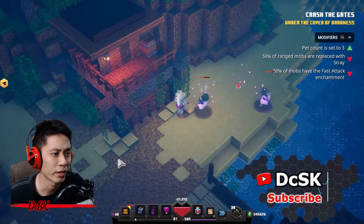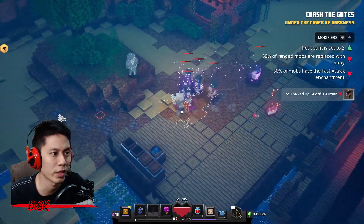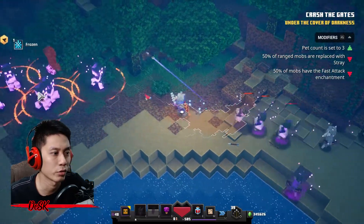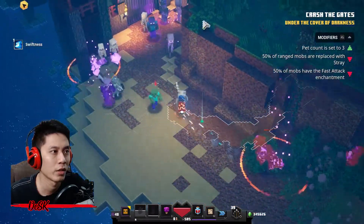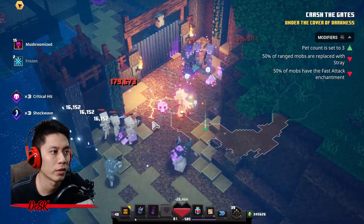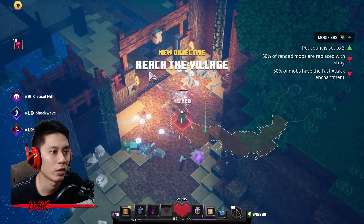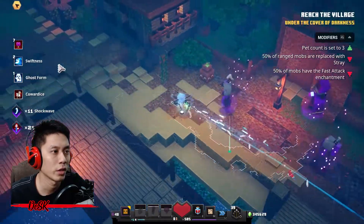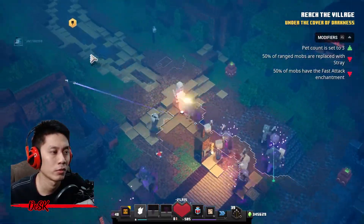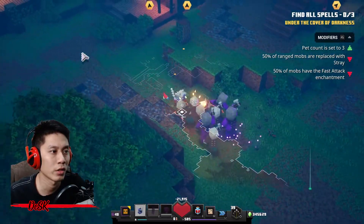Now run — you don't need to attack them unless they are blocking your way. Yeah, like this one — you need to kill them to open the door. There it is, now don't look behind. Just rush all the way until the end. It is a side crash here.